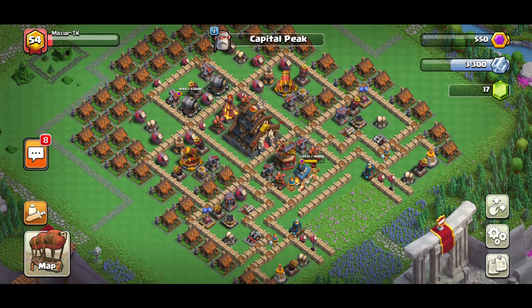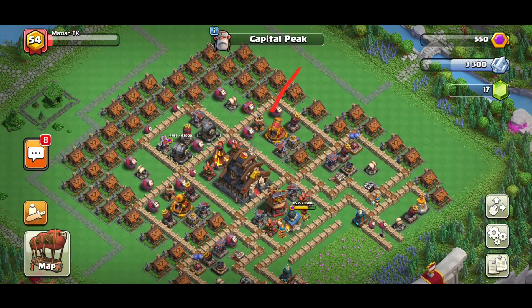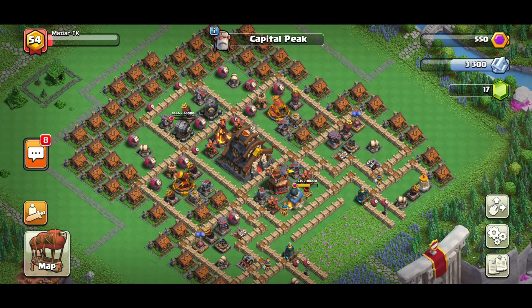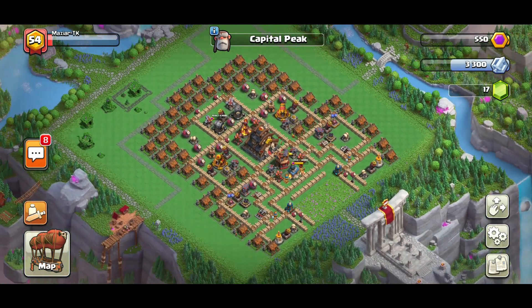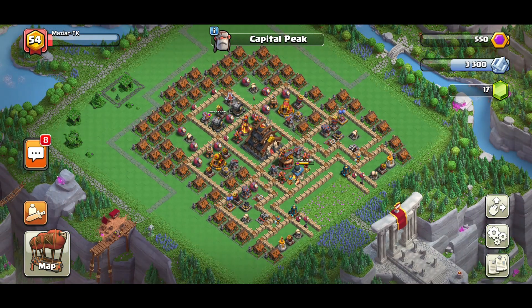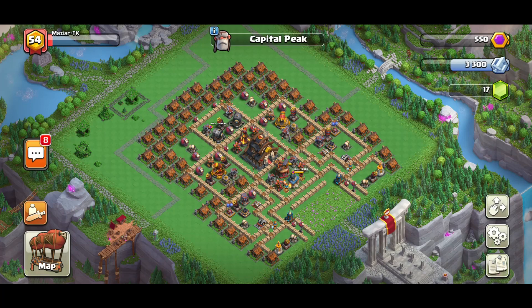Personally, what I would hit this base with is a lot of barbarians at the beginning to empty everything on this side, then go with some rocket loons, open up the walls, then go from the other side to drop archers for the major defenses, and try to get it with the hot gliders. But you can see that's already three attacks, and you still have the whole other side left. That's how interesting this base is — it might not defend perfectly, some people might get lucky on certain timings, but I personally like it and want to see how it defends on raid weekend.